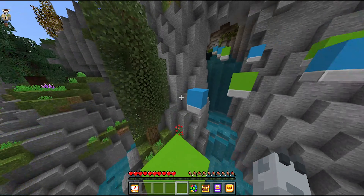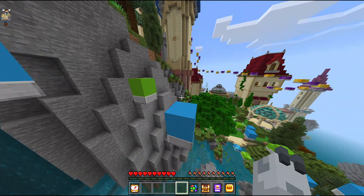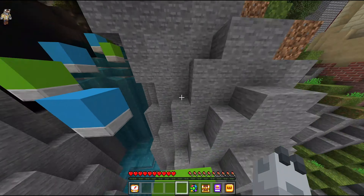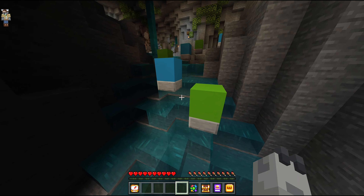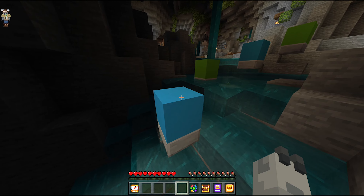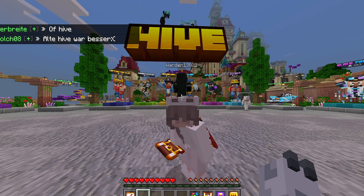First, there are three parkour courses around the hub, but the Hive have added a new feature where you cannot use shortcuts or mounts to skip the parkour, so that does make it a little bit harder. The three hub title rewards are the Grasshopper, Aerial Acrobat and Rooftop Runner.